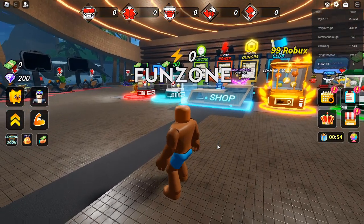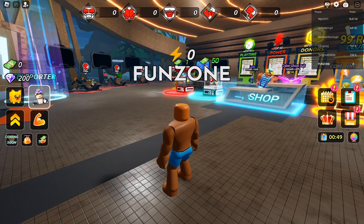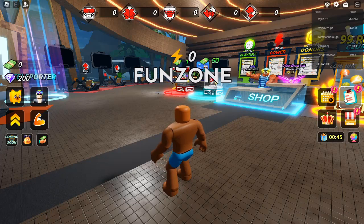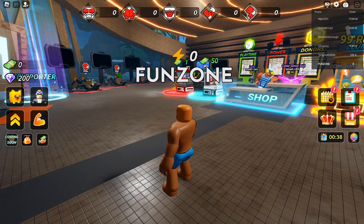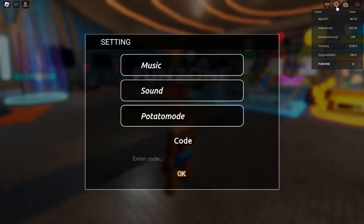Leaderboards — compete against friends and players worldwide, and climb the leaderboards to become the top swimmer in Swim League. In-game currency — earn cash by participating in races and events, which can be used to unlock new gear and upgrades for your avatar. Fun Obstacles — engage in exciting obstacle courses that test your swimming skills and agility.